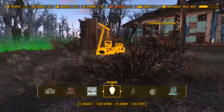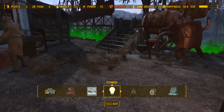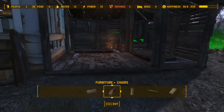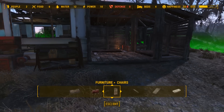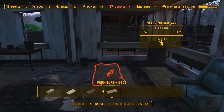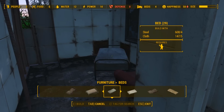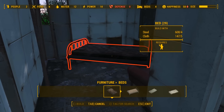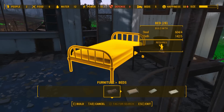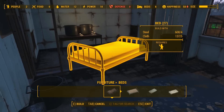Let's check our stats again. Their happiness is going down — I thought I did pretty well with them. It's probably because they have no defense. We could build them some more beds. They've got a lot of stuff. Just in case more settlers come by, let's put a bed in here. I wonder if the quality of the beds increases their happiness — it doesn't say it would, but it probably does.